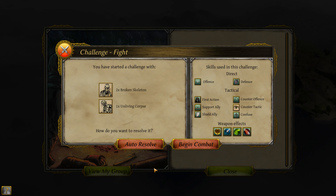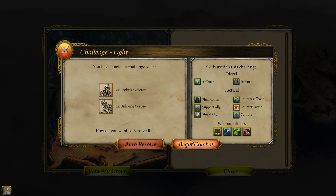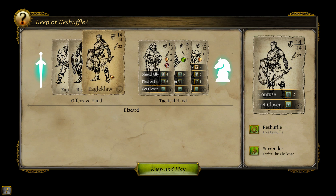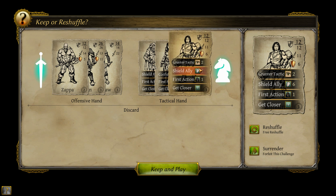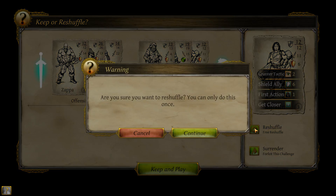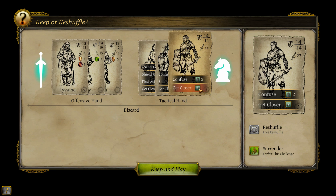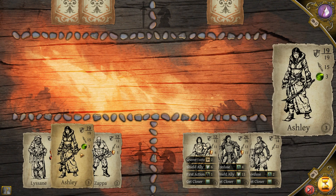You have started a challenge with two broken skeletons and one unliving corpse. This is just standard combat, so we'll go ahead and do this. Ritterin is in the lead group, which is fantastic. So is Eagle Claw. We've got some Confuse, Counter-Tactic. First action is not gonna be useful, but Lysane has really high first action, which will be good. I do want Ashley in the lead — and only reshuffle once. That was not as good as it could have been, but we'll go with it.